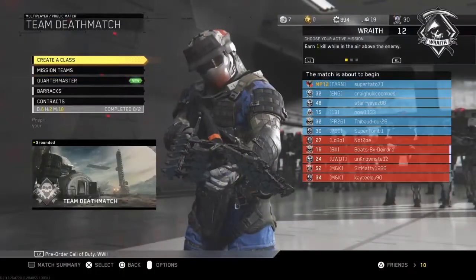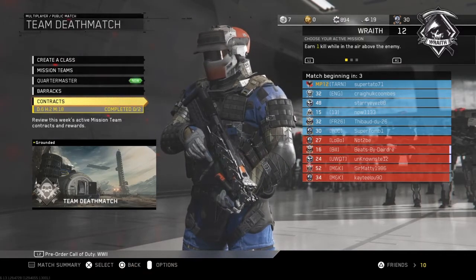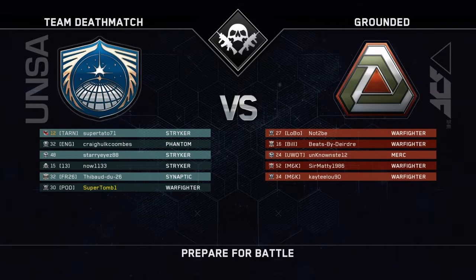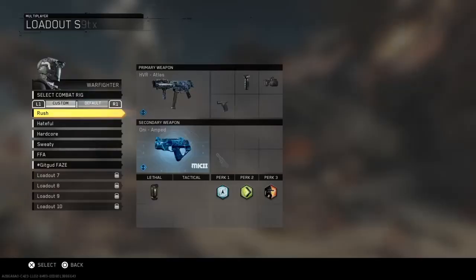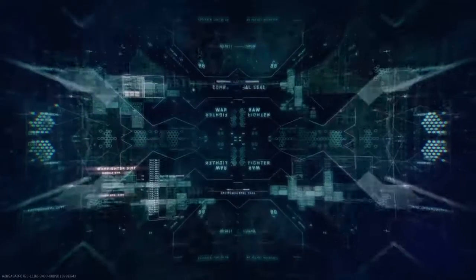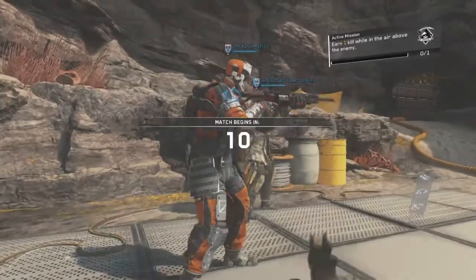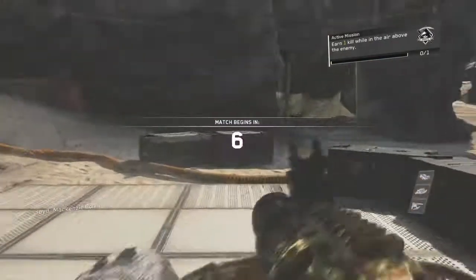Looks like we're in Grounded, in the same lobby. Luckily for us, that sweat from the last game has left. And that Prestige Master is on our team — he was good last game, his score was like my average. Hardcore Team Deathmatch. We're rocking the Trencher and the Auger — I think that's how you pronounce it.